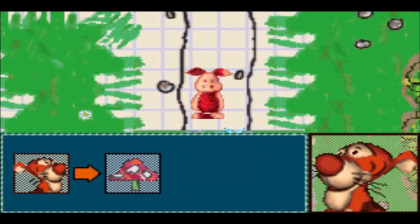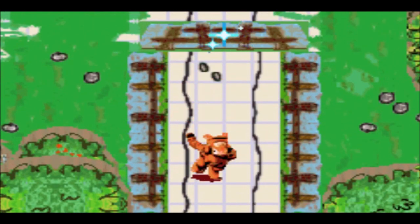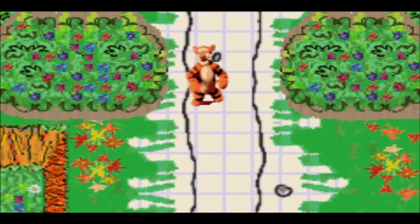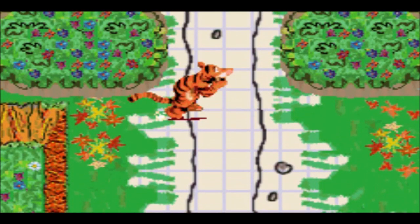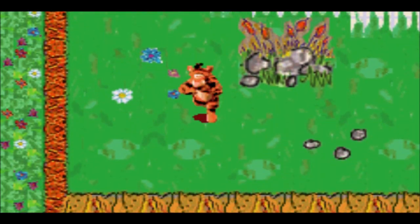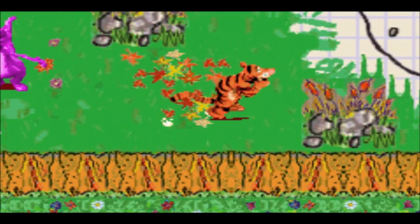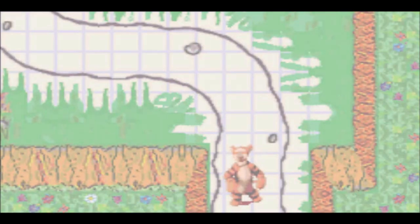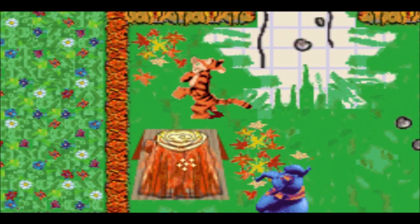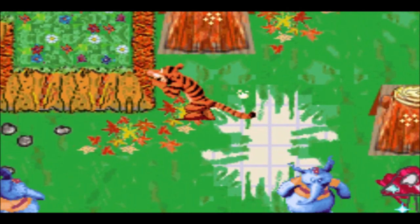Just like the console version, we definitely need to avoid not only Heffalumps but also Woozles as well. Tigger plays pretty much like the console version, except I don't think you can bounce to make things faster. It's my first time experiencing this version, and you aren't able to pull up a combat mode unlike Piglet. Certain areas are also a lot shorter compared to the lengthy sections in the console version.